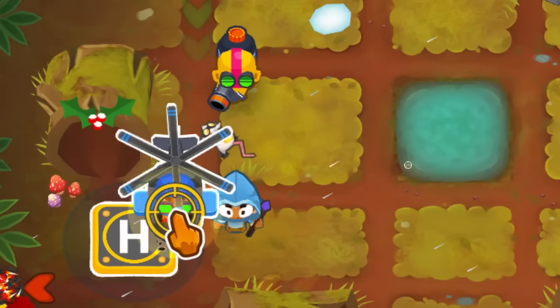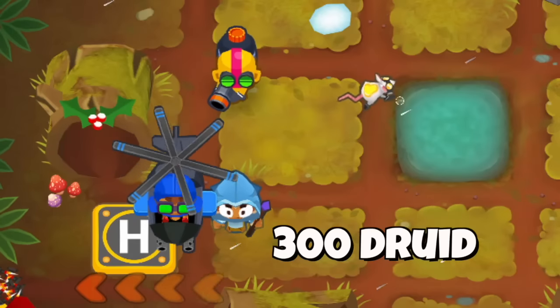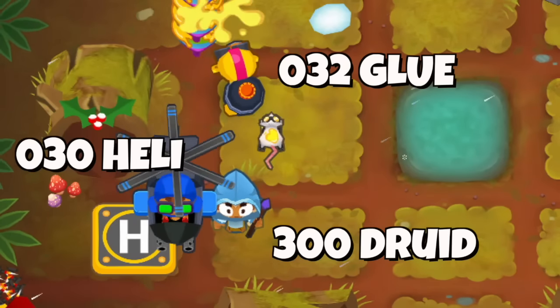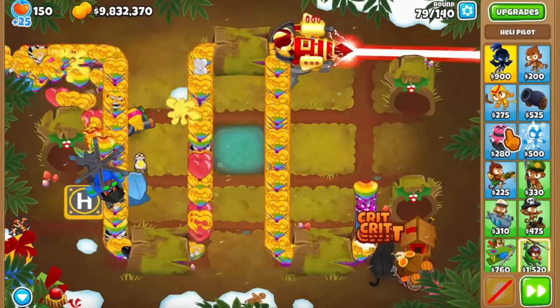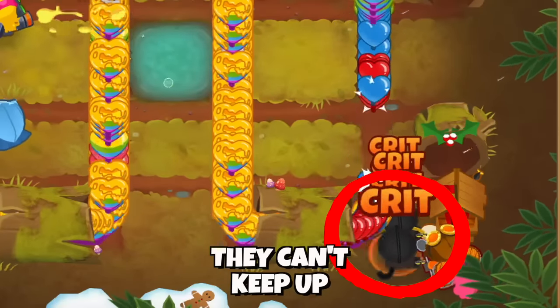The last towers are the ones that create the regrow by blowing the bloons back. These are the 300 druids set on last, a 030 heli, and the 032 glue to slow the bloons down and give them more time to regrow. After a few seconds of this, the bloons will keep regrowing and overwhelm our crossbow masters, which is what we want to see happen.